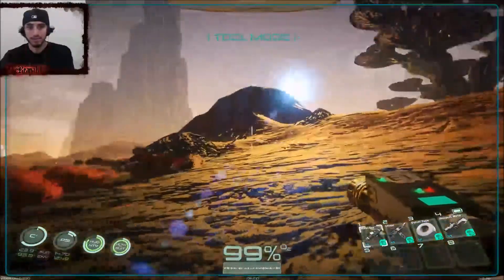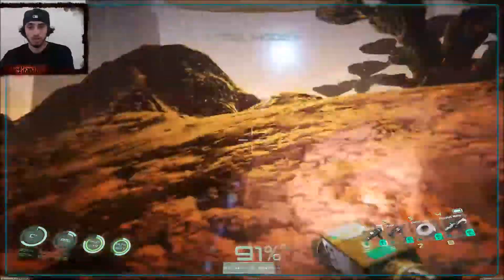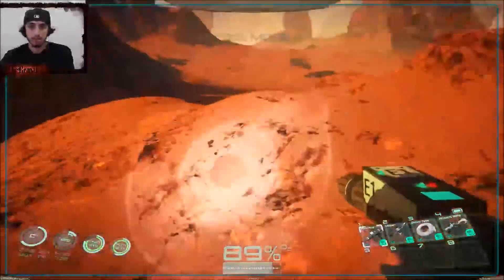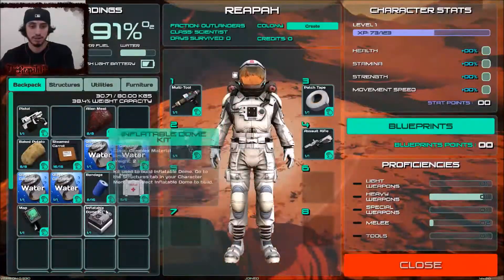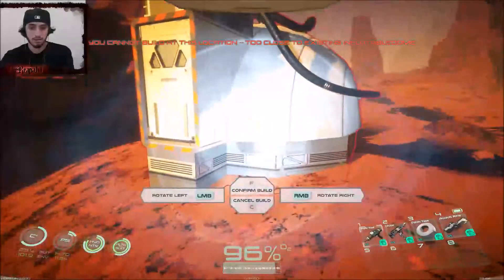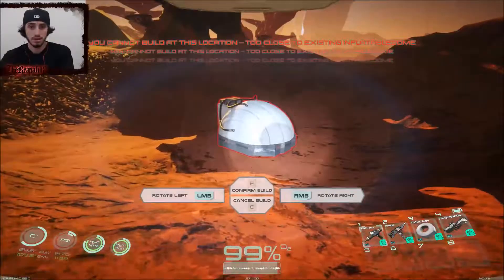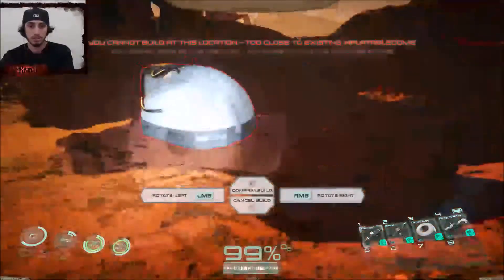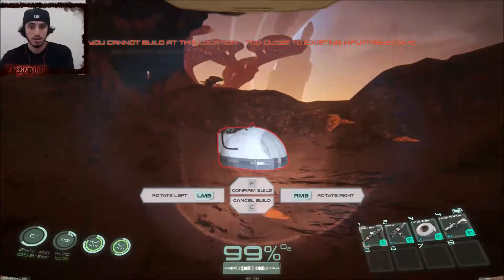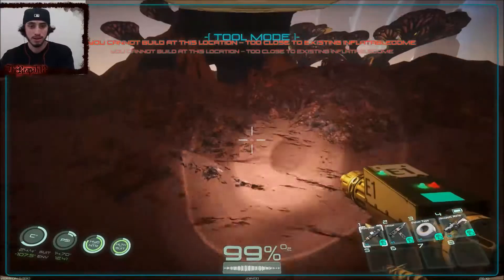Please just keep going that way - we're gonna build our little house right up here. Oh please don't tell me you see me. Oh my god please - hold up, I gotta do this quick. Build - how is this too close to an object? Is it really too close? It's still too close. I guess my plan is not gonna work - I'm just gonna cancel it for now.